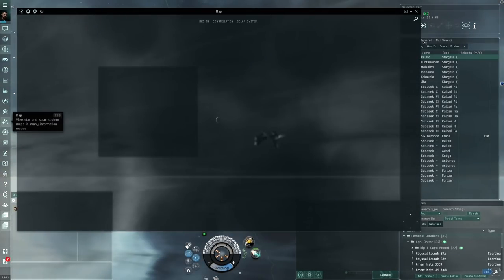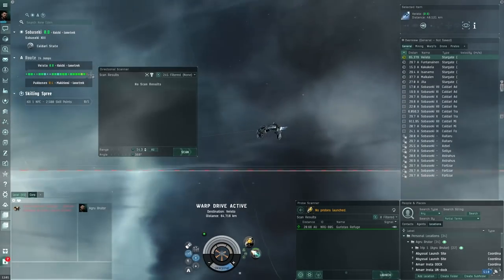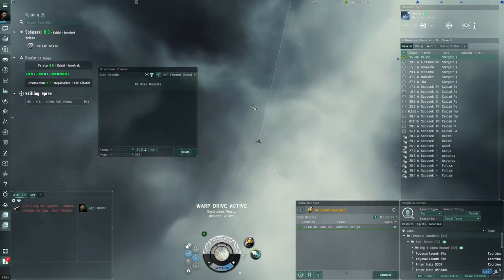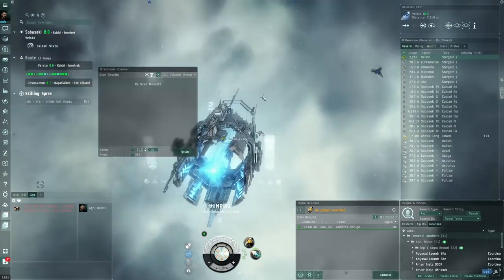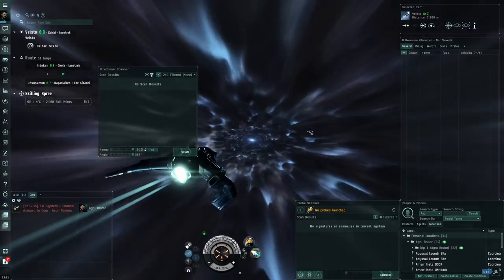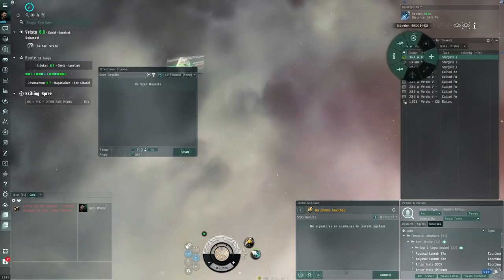We just continue on this route, hopefully finding something nearby. I heard up in Cornyn some people were mentioning there is something, but it turned out to be a low-sec system — never mind, I don't want to go there. You can hunt triglavians in low-sec too, but it's obviously a lot more dangerous, though if you're kiting it might not be too bad.